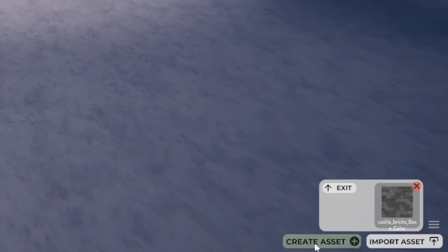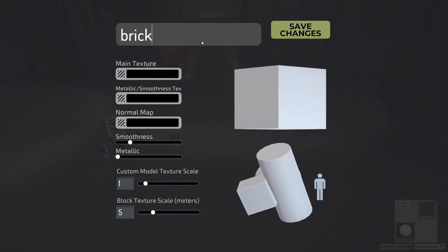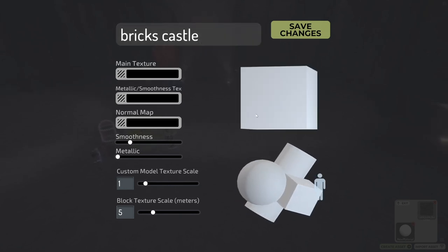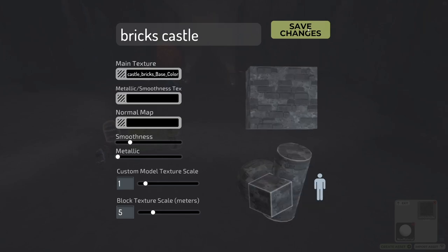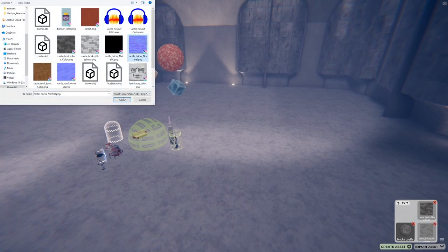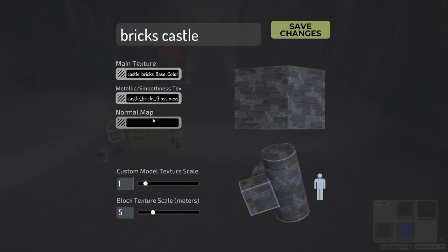The next step is creating a material. Click the create asset button and select material — this will open the material editor with your blank material. Give it a name. You'll see two previews on the right: the top is how your material will look on custom models, and the bottom is how it will look on blocks. Select your texture as the main texture. You can also create PBR materials with a metallic smoothness map (metallic in the red channel, smoothness in the alpha channel) and a normal map in OpenGL format.